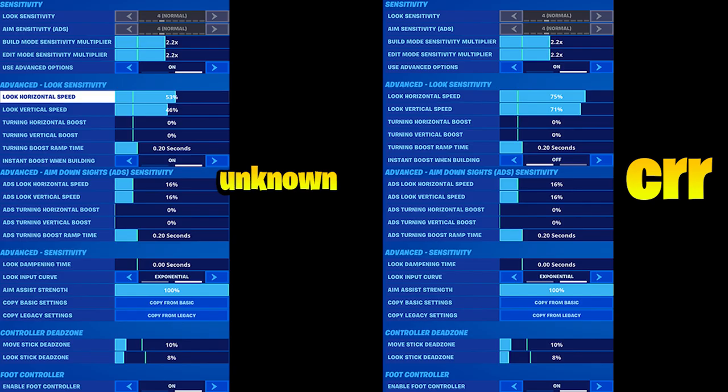If you want to play on exponential — which is closer to legacy — I'd first suggest you just copy unknown's settings and start with that, then tweak to your liking. Unknown has put a lot of time and effort into figuring out the best settings, and he used to play on legacy up until this recent update. Interestingly, both unknown and CRR have their turning boost ramp time at 0.20, which is how long it takes until the boost kicks in. The one difference is unknown has instant boost when building and CRR does not.